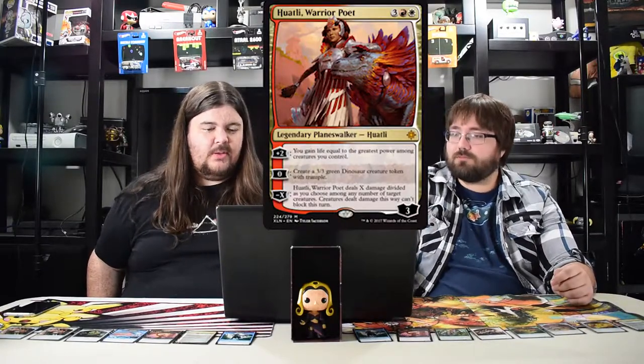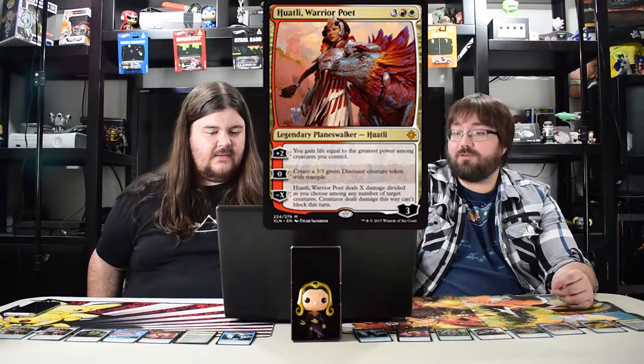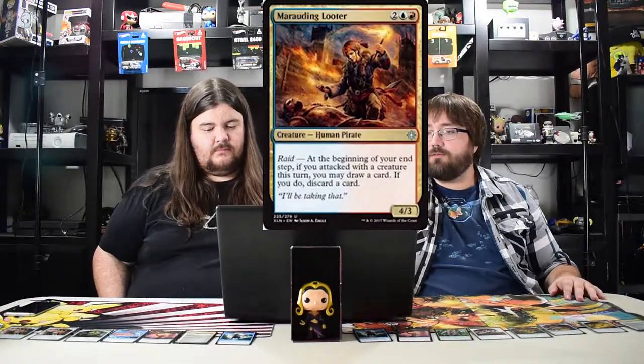The next planeswalker is Huatli, Warrior Poet. She's really good with dinosaurs and good in general. Pay five, you gain life, make a three three dinosaur token, and you can deal damage equal to X among target creatures and they can't block that turn. So the turn you want to win, you make things unable to block and go in for the kill. I think she's really strong and good at standard — she'll be really good in limited and EDH too.